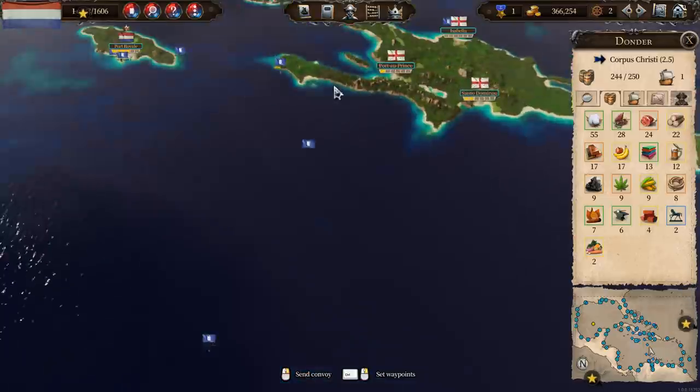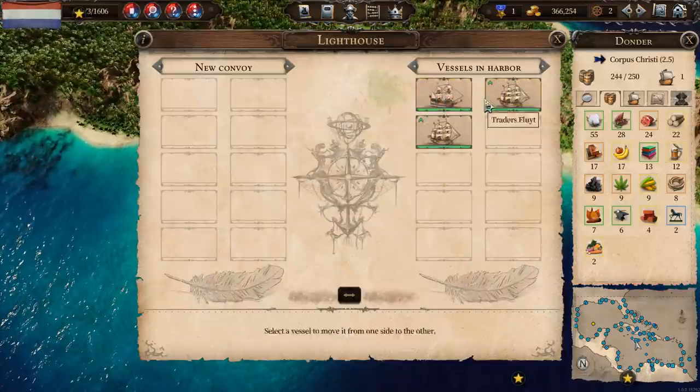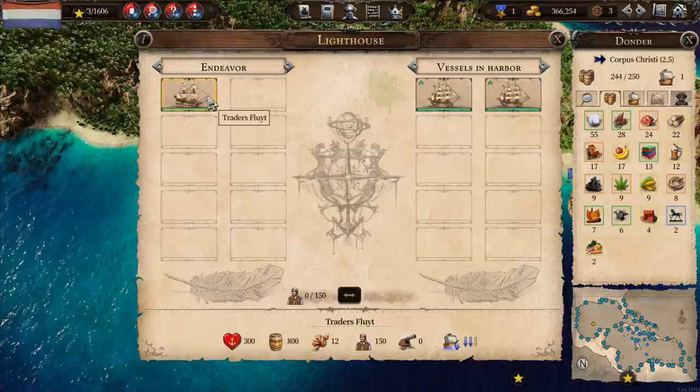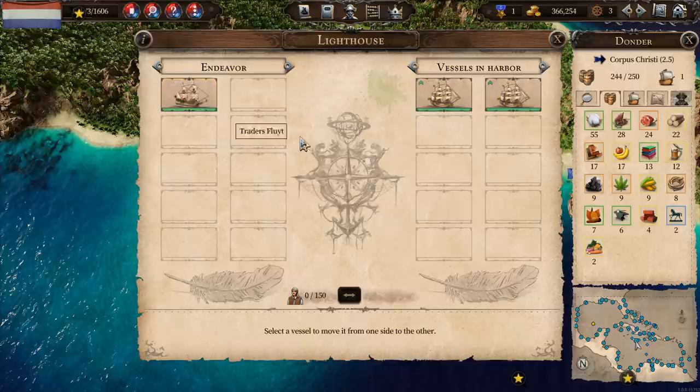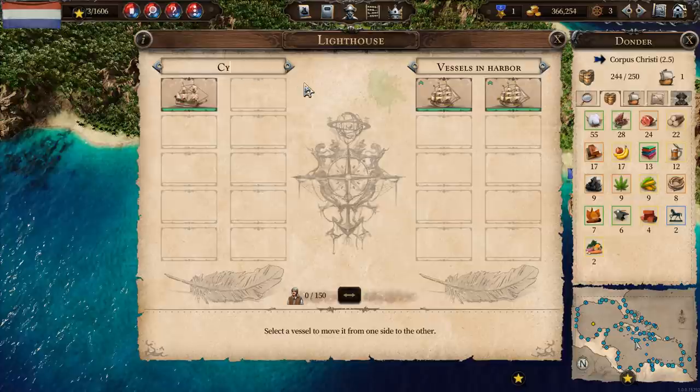There's a Trader's Flout in Port Royal. Still got those couple of Corvettes sitting around not doing anything - I should probably use them but what the hell. Trader's Flout, what are we going to do with you? I'm kind of tempted to put it on the domestic building route - we've got three ships on there already. Actually, I wonder if I could name this one Aurora Borealis. Somebody asked me to put the Aurora Borealis in - there you go, done.